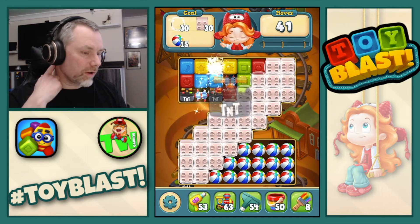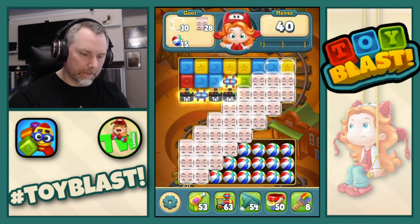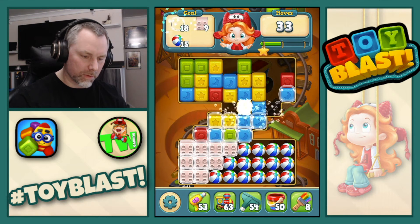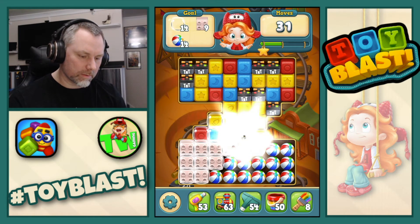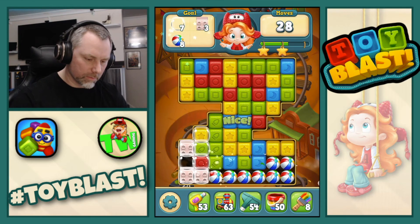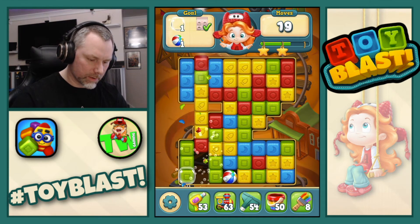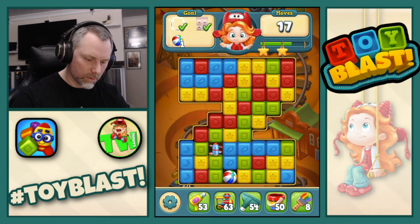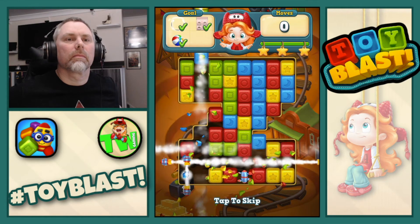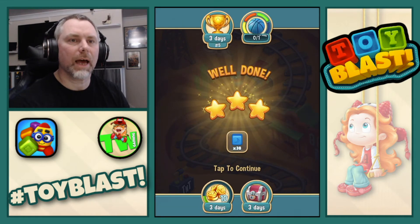On this one we need 30 bubbles, 30 bricks, and 15 beach balls. All right, let's do the rotor and then we'll do the large TNT. So we actually don't need to worry about too much at the moment — we just need to complete puzzles now. Let's do that, and that, and that, and complete. Nice. Three stars as well. There's our three stars and we get 38 blue cubes.